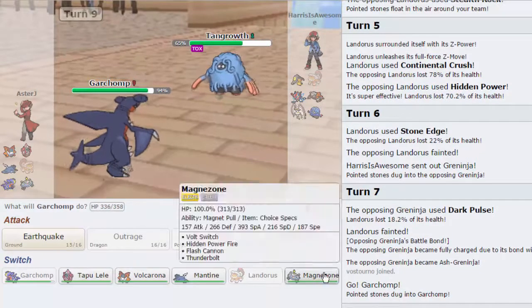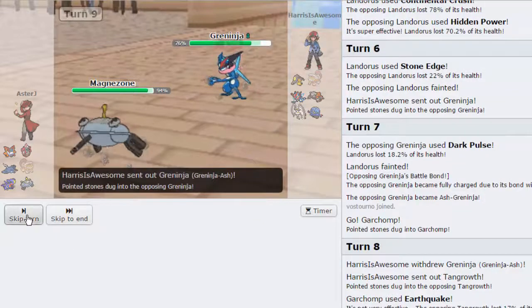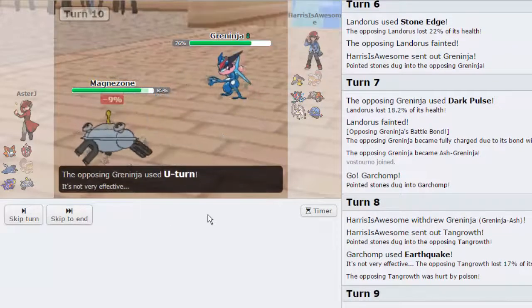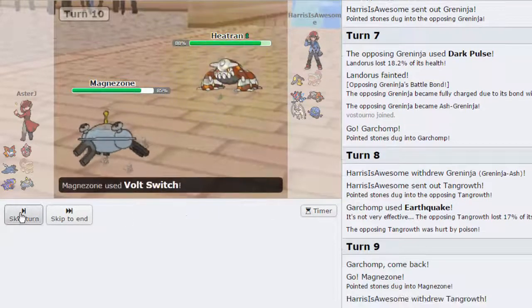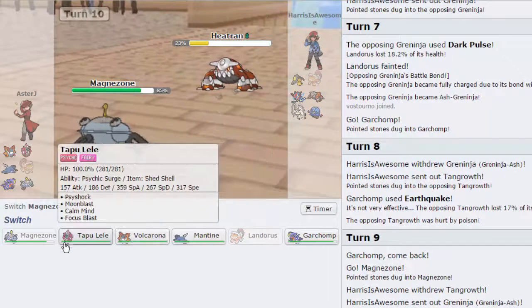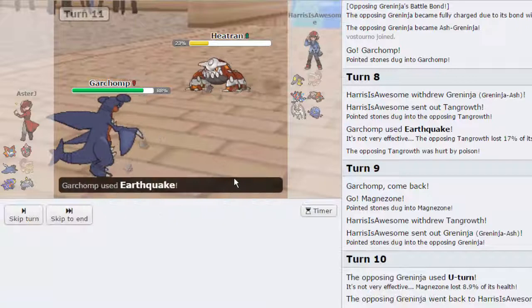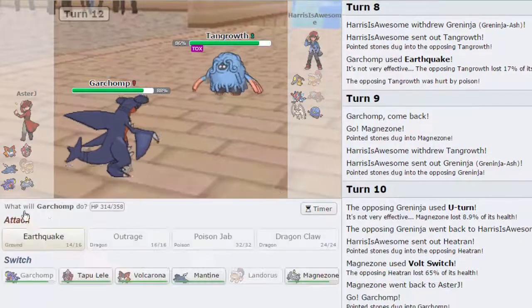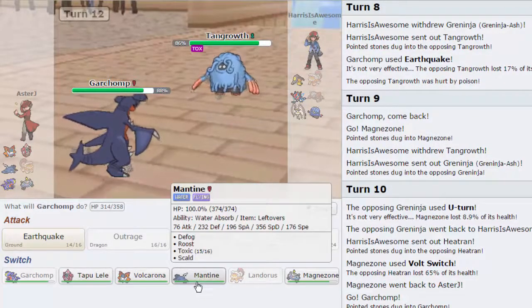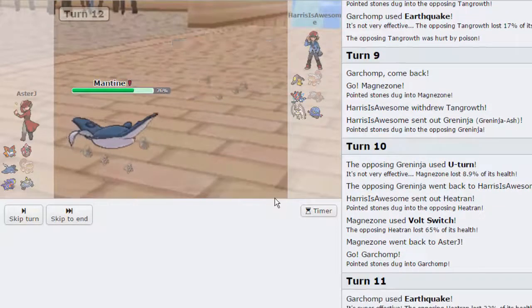He brings in Tangrowth again. I'm actually going to go out into Mantine this time instead of Magnezone because he might have Quake — as he doubles out into his Mawile. Good play, I can appreciate that. But Mawile's strongest attack to hit Volcarona with is Sucker Punch. Thunder Punch does 34%, so I should be alright. He's probably going to Play Rough. I think I just go for a Scald here — I should be faster than his Mawile. Nope, he has a lot of speed. Alright, I think just go Volcarona — I'm going to Roost up on his Thunder Punch and hope he gets burned.